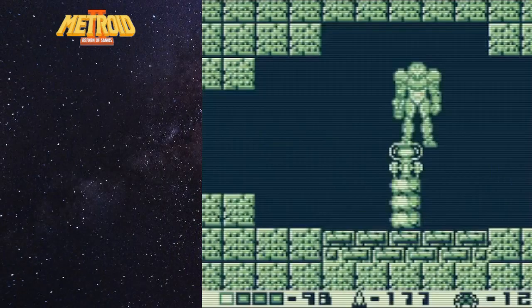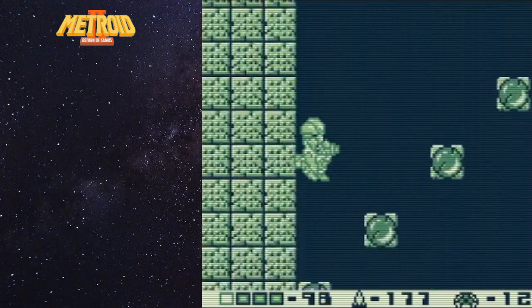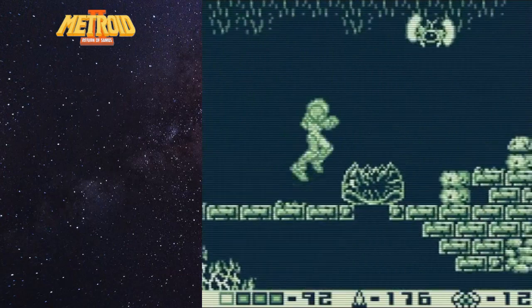Welcome back to part 4 of our playthrough for Metroid 2 Return of Samus. Where we picked up we had 12 Metroids left to go and we are about in section 6. With this particular section of the game we entered into an area where we have a few Gammas left and we're also going to have a brand new Metroid type that we haven't seen before.